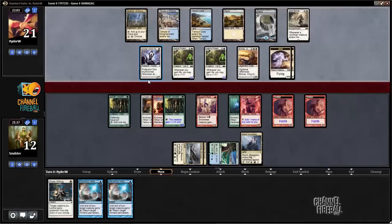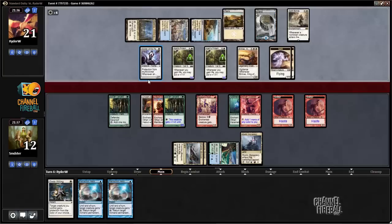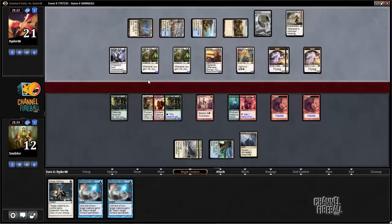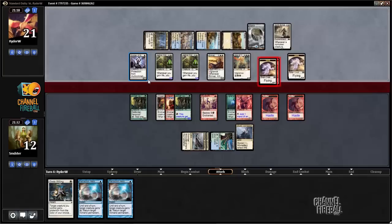We actually have four or five Karyatids available to block with here, so as long as we're not getting Mass Calcified, I think we're in good shape — at least we're not dying anytime soon. We have a lot of chumps available to us. That's like medium scary but at least very slow. I think we'll definitely fire off a Gods Willing here and probably cycle one of these Retraction Helixes, because we do just win if we hit.